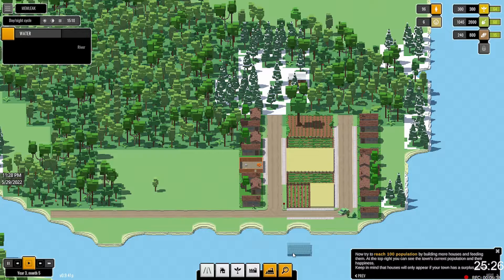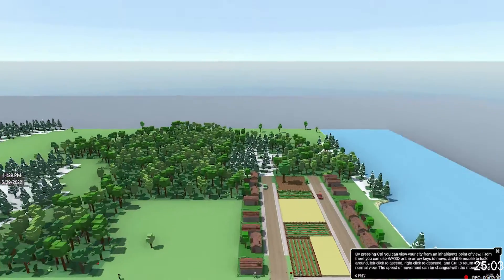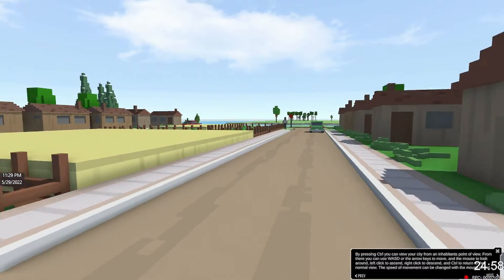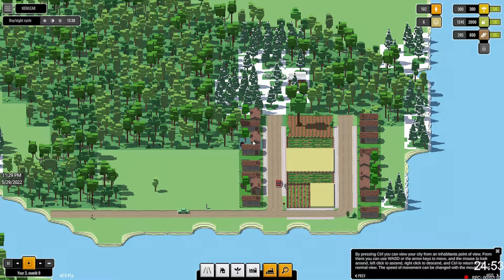That'll be good. Eventually it's just waiting for materials. A hundred and two — there we go. Population! Press Control and you can view your city from a heavenly point of view, which is kind of cool. You can go down here and just walk around and see what everything looks like, see all the fields and all that stuff. It's a neat little thing — it's neat to be able to see your city from the ground up.